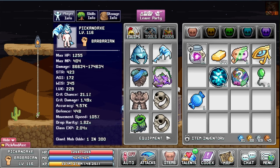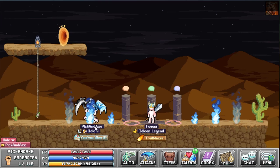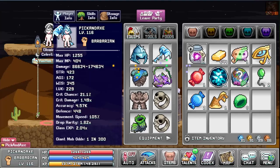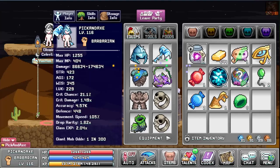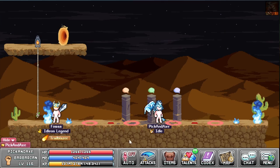Then we just hold down on this item. 'Time to farm some players,' he says. Too bad he met me. And there we go — ooh, a card! Nice. Let's kill him again. Remember to pick up the eyes, as always. You just hold down and then you take him out. Stop coming here, it's extremely annoying. Well, too bad for you, I'm coming back.